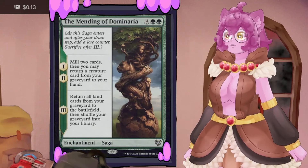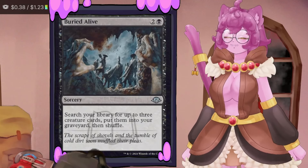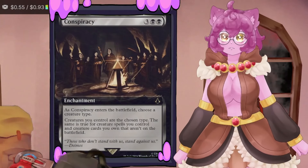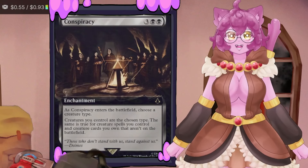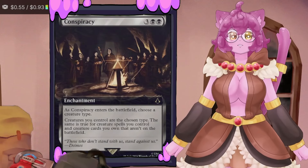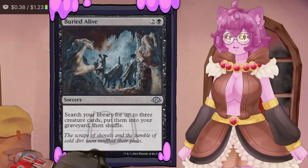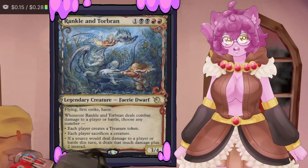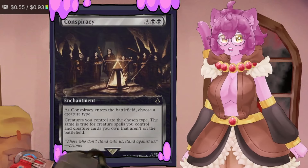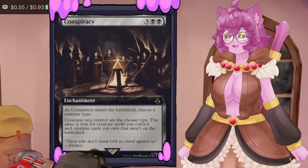Buried Alive lets us put three creatures from our deck into the graveyard — usually three Tarmogoyfs. Unless we have Conspiracy on the board, which turns all creatures in our graveyard into the chosen type. With Conspiracy, anything in the graveyard becomes a Lurgoyf, so we can cast Buried Alive and get non-goyfs like Rankle or Torbran into the graveyard and then onto the board. This card is super powerful and I highly recommend running it.